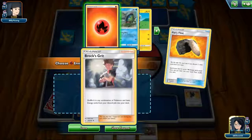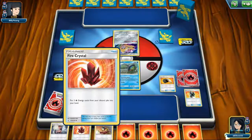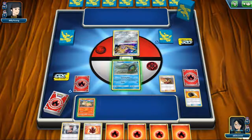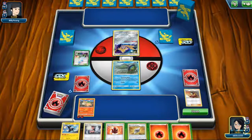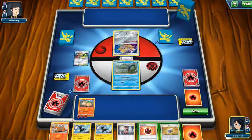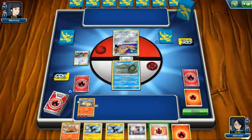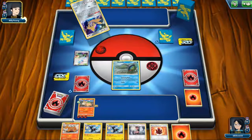I'll discard the fire energy and Buff Padding because we don't need it now. Get four fire energy. The card description keeps coming up. I'll just put Normalium Z here, why not. The problem is next turn we don't really have any draws. Let's just hope the opponent doesn't take out the Heat Factory.